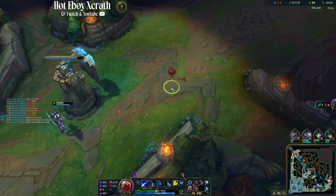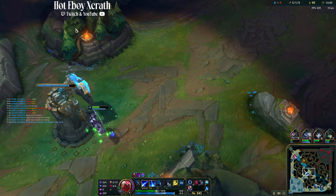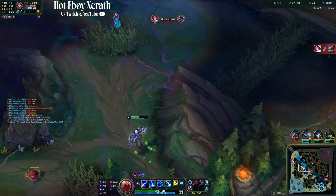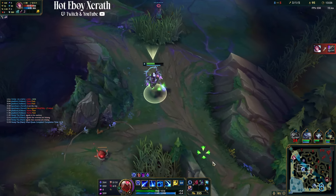We're going to take a turret shot. Karma is kind of giga broken right now, but it's fine — we have a health potion, that's why we bought it. We have ulti up, we're going to look top to see if we can potentially help.